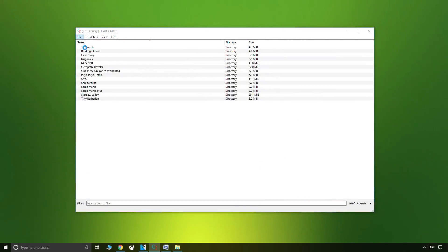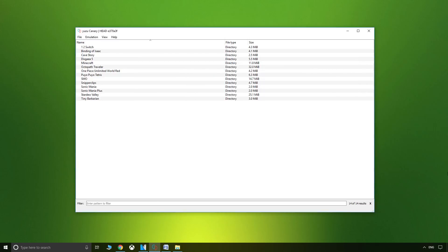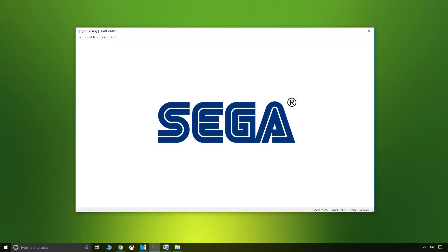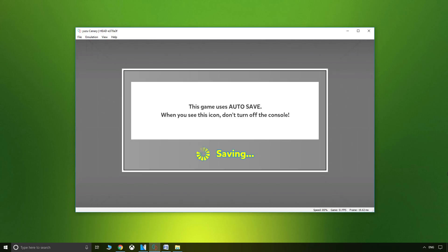Yuzu doesn't require any special game format and will load files as expected based on the current Switch emulator standard, both in folder and file types. Naturally, it is capable of running .nro and .nso for those of you who like to test homebrew applications.